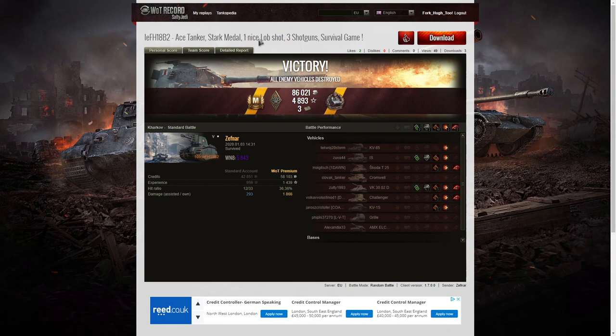That lob shot — as he says, one nice lob shot — the shot on that Challenger was amazing. It was the narrowest of aims to get it into that little corner, and the Challenger moved out of the corner then moved straight back into it again, and that's when the shell arrived. That was a great kill because that was the best player on the enemy team, and he took him out with an impossible shot. Congratulations to Zephler — well done on your first Ace Tanker and your Stark's medal. If you enjoyed this replay, please give this video a like and do subscribe to our channel. Thank you for watching — see you next time.